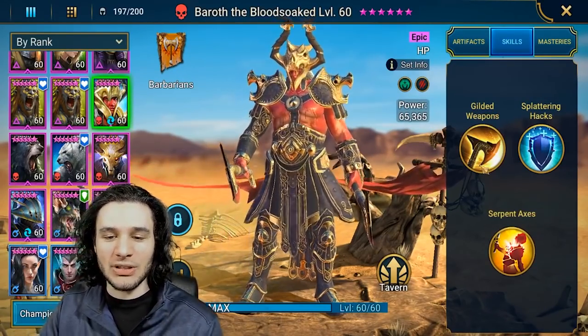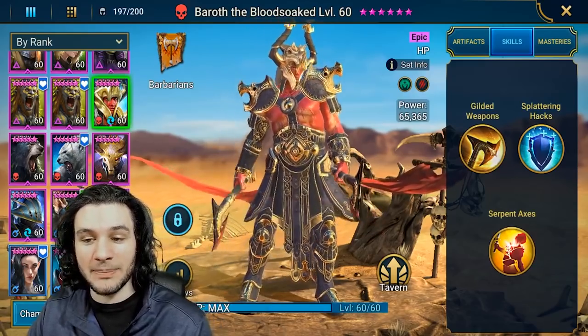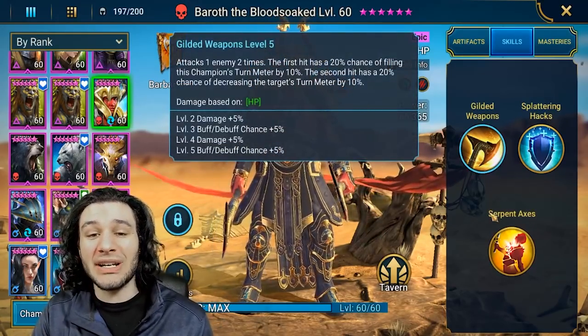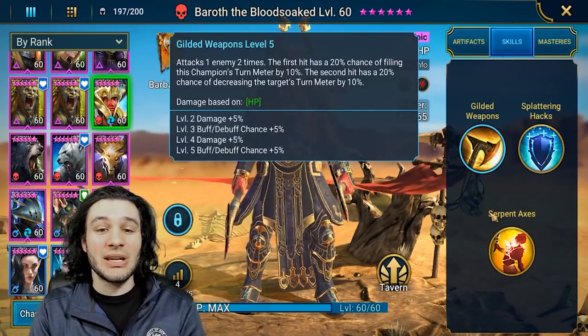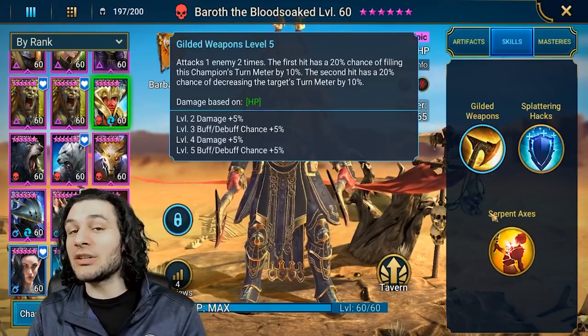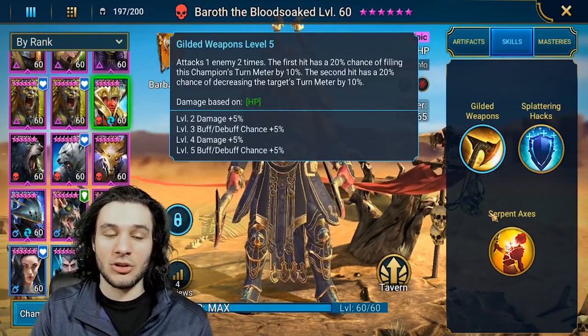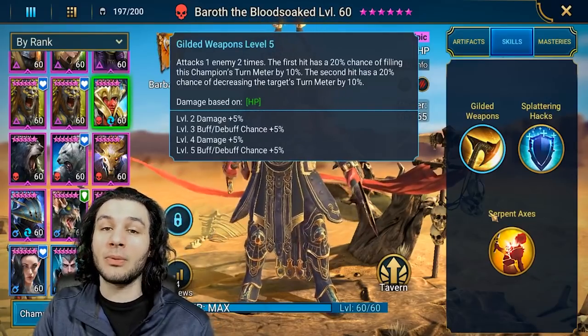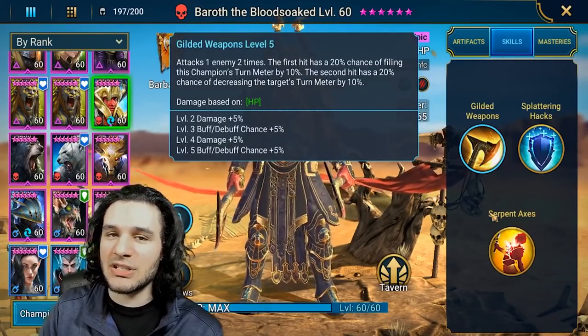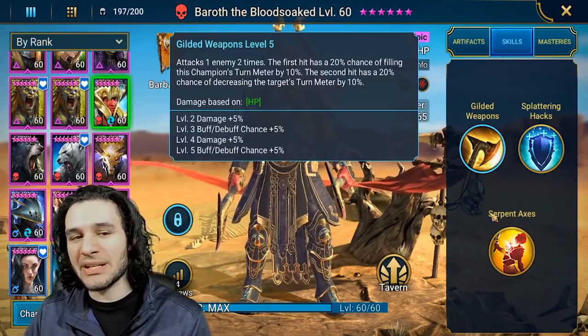Let's go over the skills and not dwell too much on the looks, even though that's a huge part of this game. He has an A1 attacking two times — the first hit having a chance to fill this champion's turn meter, the second hit having a chance of decreasing the enemy's turn meter. This isn't huge, however this can prove to be very helpful, and he's going to be very strong in a very specific aspect of this game.